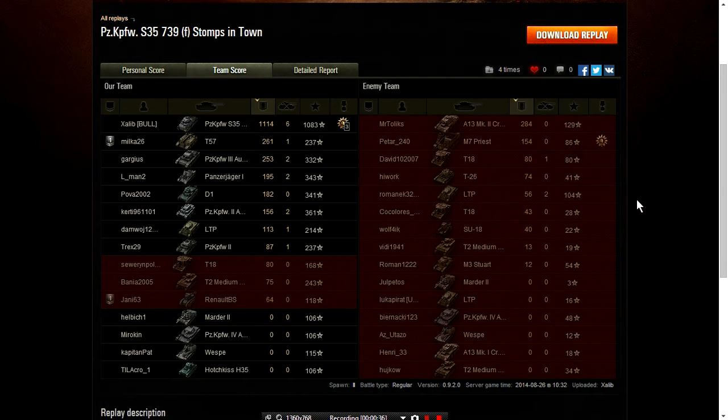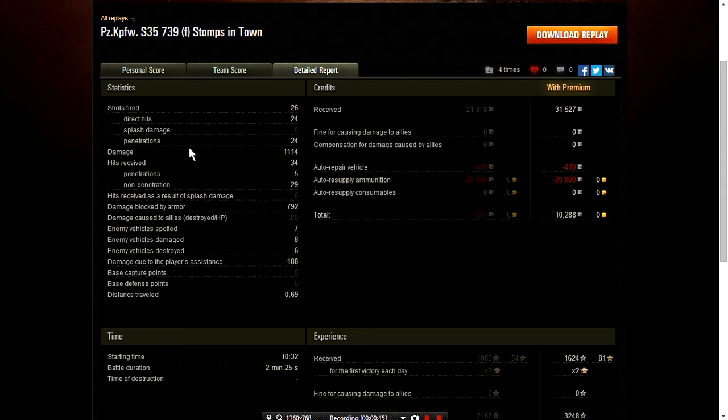If we take a look at the opposition, the A13 Mark II did 284 damage — their top damage on their side. Shots fired: 26. Direct hits: 24, with 24 penetrations. He dealt 1,114 damage total. He received 34 hits with only 5 penetrations and 29 non-penetrations. His damage blocked by armor was 792. The game lasted 2 minutes and 25 seconds — one of the quickest games I've seen. Well played, Zalib. Nice seal clubbing, mate.